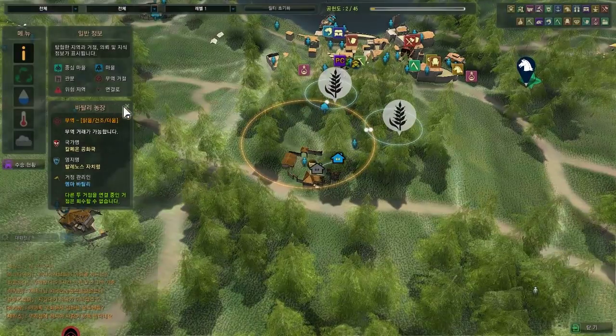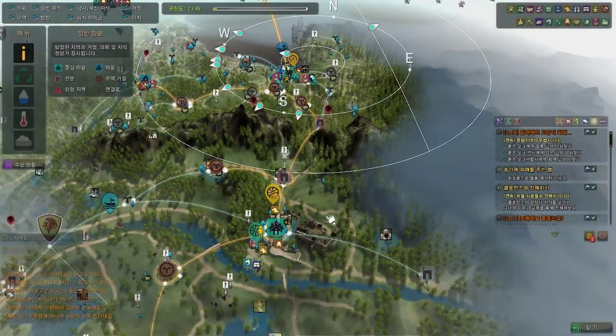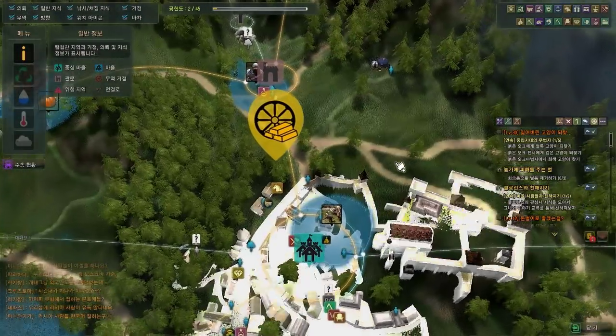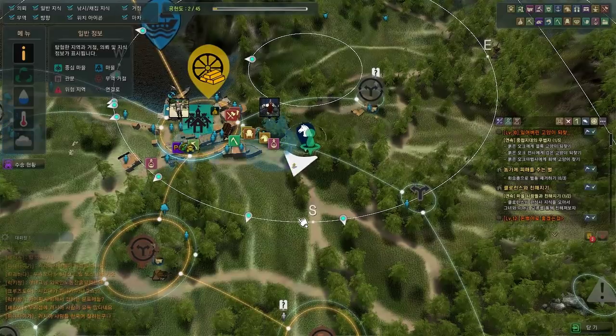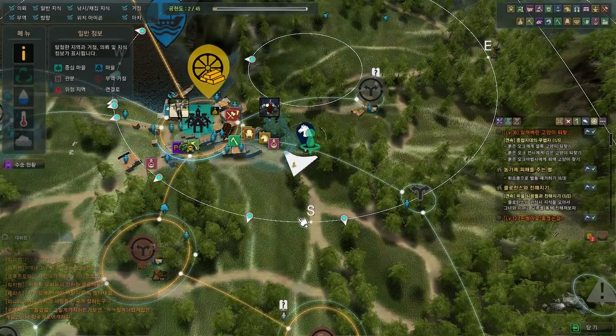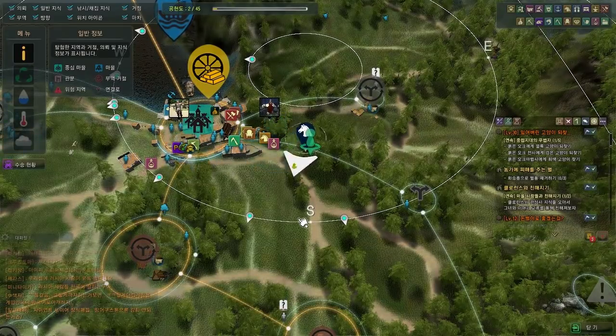So we're gonna trade between this city and this city. In order to do that, you need to have nodes connected between the two cities. I described that during my rowboat video. So we have already nodes connected, so that part of the deal is done.